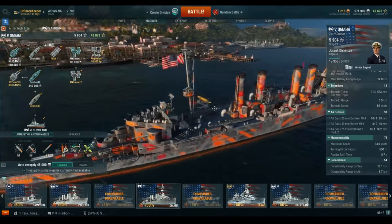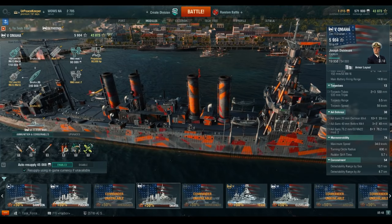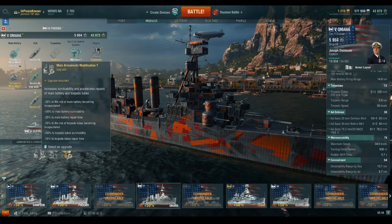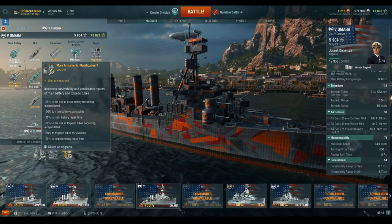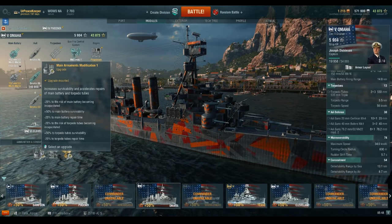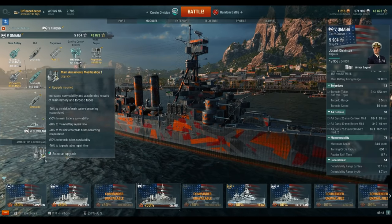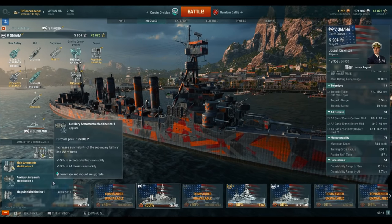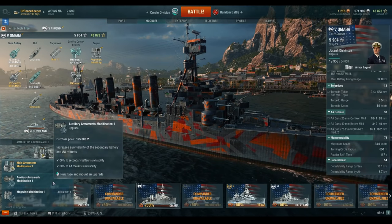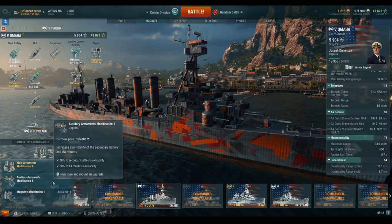You can expect to reduce that detection range with Concealment Expert if you have a captain that has it. In terms of upgrades, we only have three options to choose from. Main Armaments Mod 1 reduces the chance of your main battery being incapacitated, increases their hit points, and decreases repair time. I'm not taking this primarily for the torpedo benefit since torpedoes, while useful, aren't something you overly rely upon. Auxiliary Armaments Mod 1 is an option if you're interested in anti-aircraft, though you really can't build this as a full AA boat since you lack defensive fire.